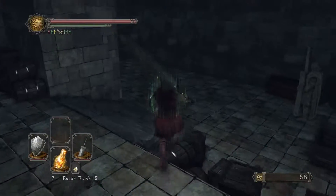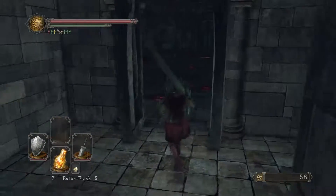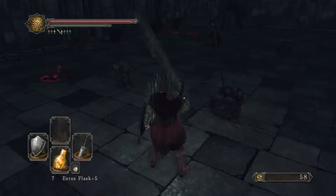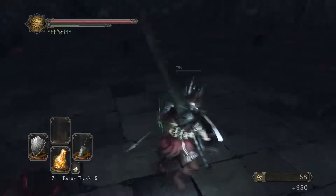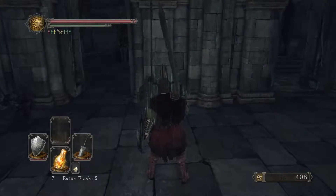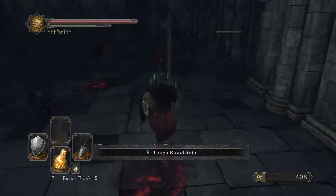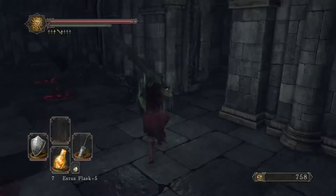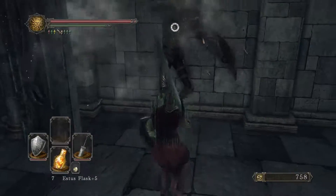So come in here and get these items, and then if you're like me and you like doing everything near 100%, come on back in here — you have some more things to fight. If you remember from earlier on in the game, we have these enemies: Ruin Sentinels.